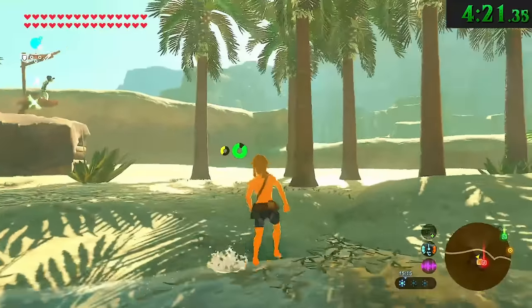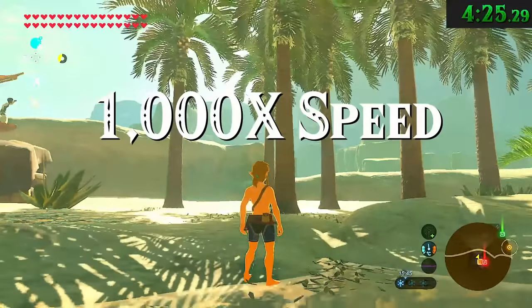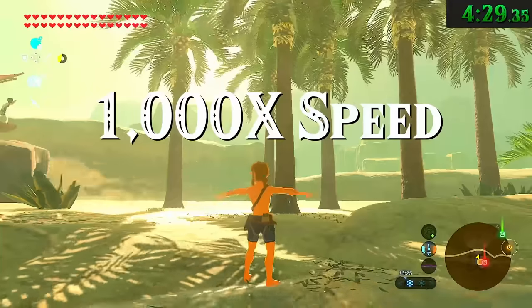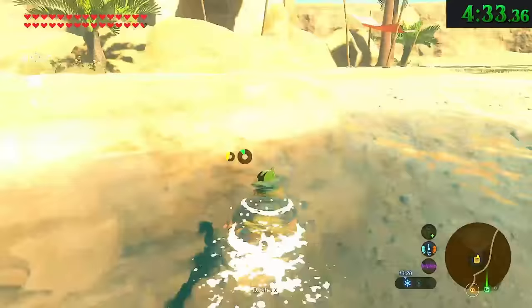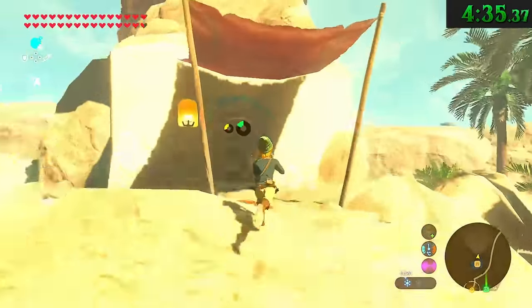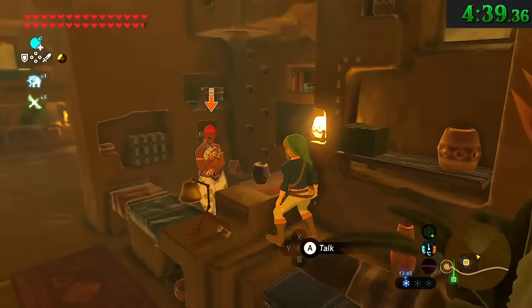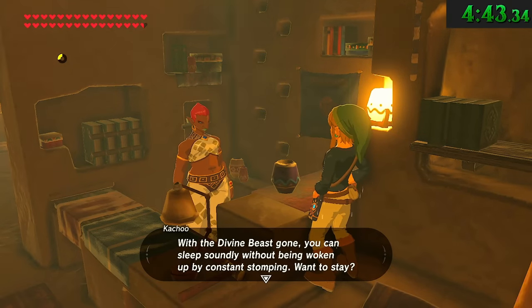If you get Link wet, then move back in just a little bit — up to his feet or shins — he'll take forever to stop dripping, but will eventually dry off. And if you get Link wet and then enter into a conversation with an NPC before he dries off, he will never stop dripping until you exit one of those text prompts.